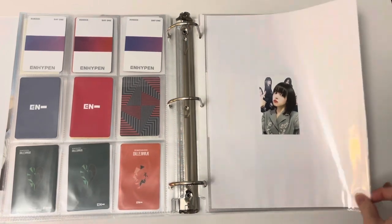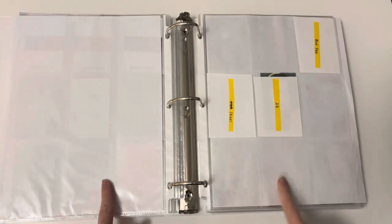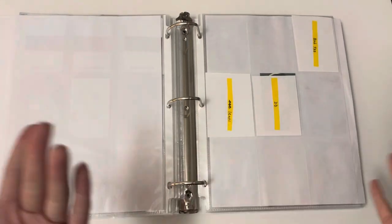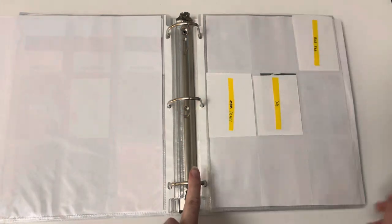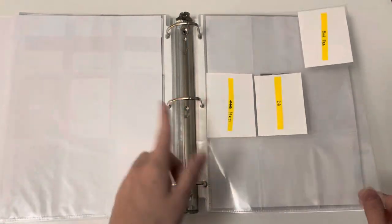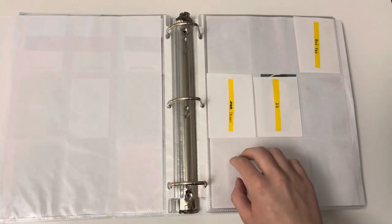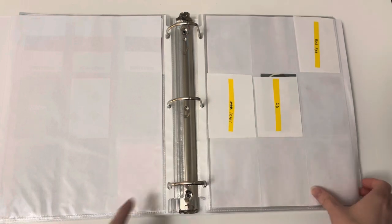Next up we have a new collection: Lily from NMIXX. I was originally going to do Haewon but I don't have a solid bias for NMIXX. I looked on Mercari Japan and her prices aren't great. I thought Lily would be most expensive since she seems most popular, but her cards are really cheap on there, so I decided to collect her instead. My top three would probably be Lily, Haewon, and either Kyujin or Bae, which I might do in the future. The blank spots are cards on the way - I bought the blind package version and just need to trade for her equivalents. I have four POBs on the way.